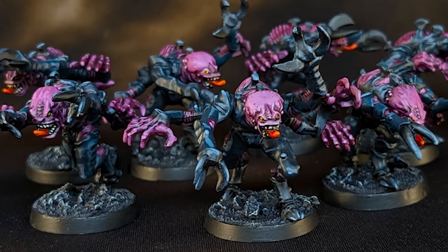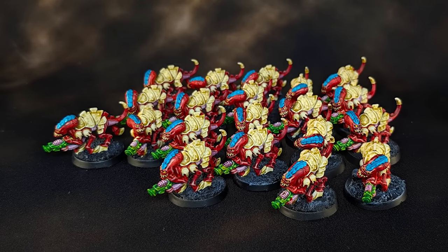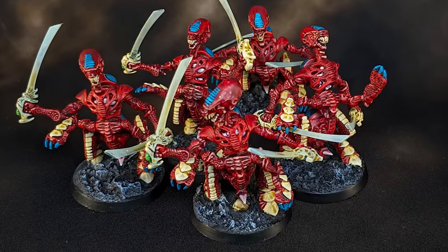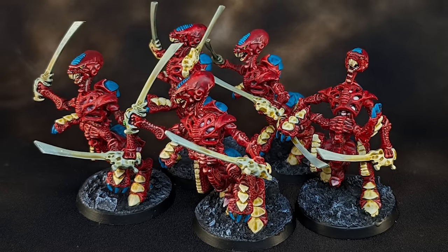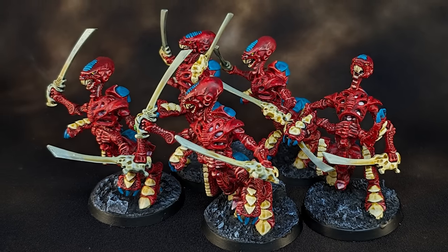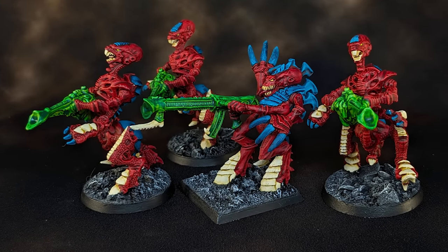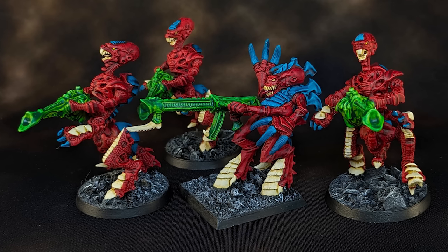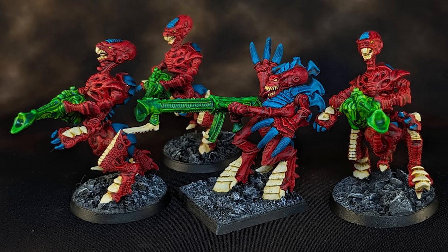Now for the Gribblies: a brood of 7 Genestealers, 20 Termagants armed with Flesh Borers, and 5 Tyranid Warriors armed with Bone Swords — they all have a Hardened Carapace, boosting their default 5+ save to a 3+. And lastly, 4 Tyranid Warriors: 3 with Death Spitters and 1 with a Venom Cannon. They have the Biomorph Adrenaline Sacs, allowing them to run and shoot with no penalties once per game.